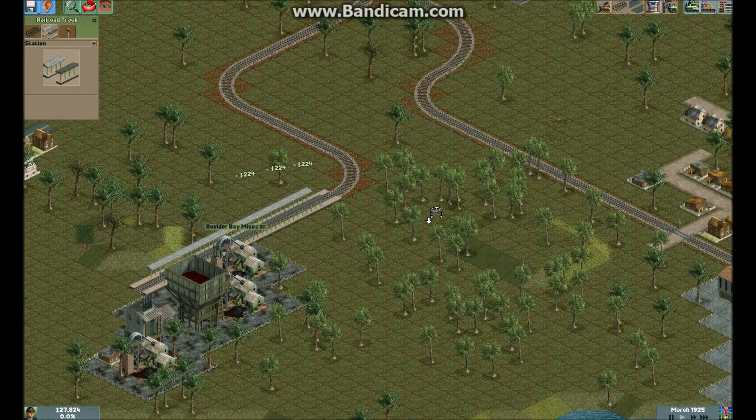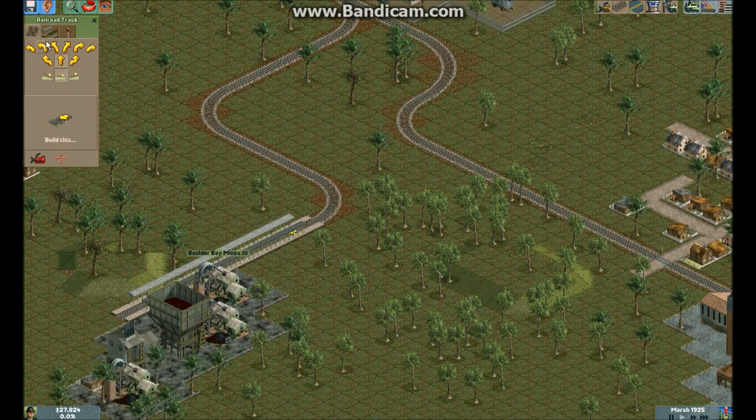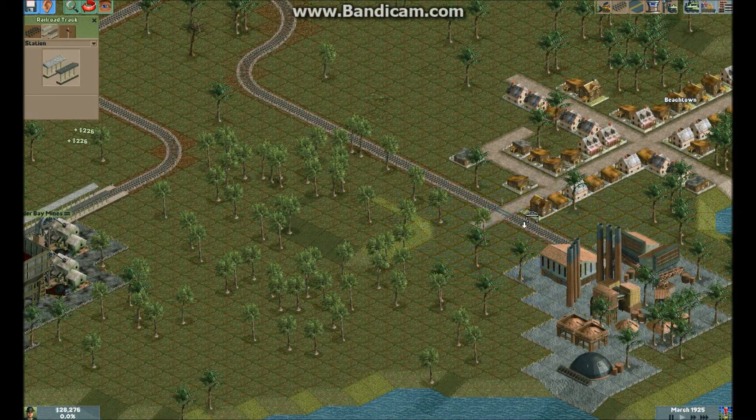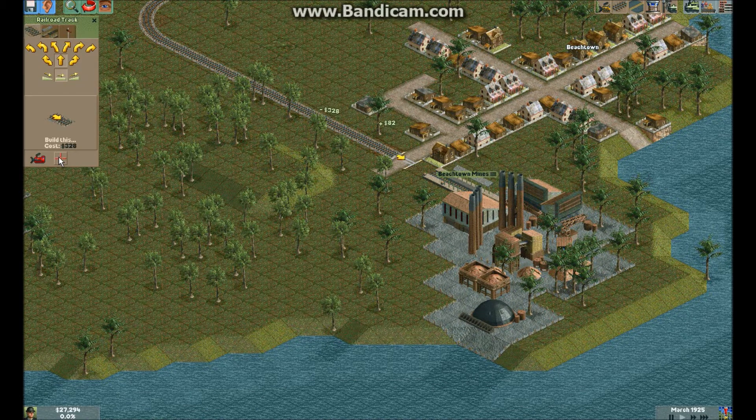Let's just build this giant station. Might be a little too big actually. Let's not make it this big, let's make it like that. This one's gonna be kinda small. Kinda didn't plan that out right. I gotta fix this. Let's just go like that, delete all that and fix the station.